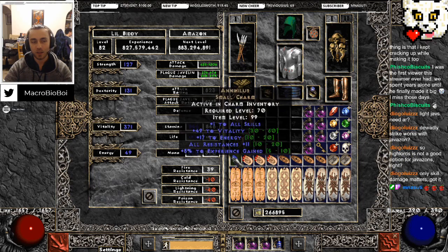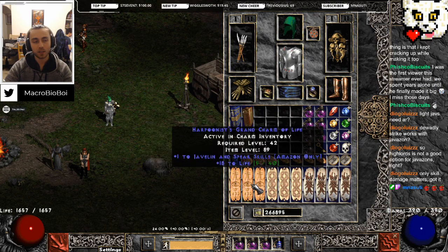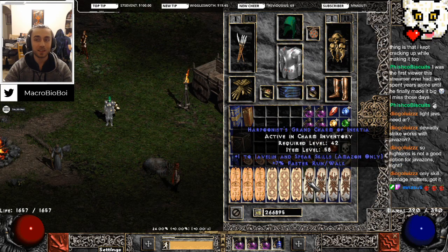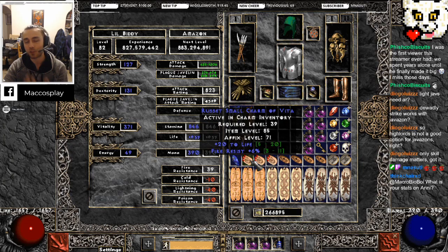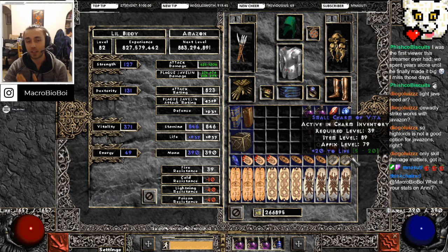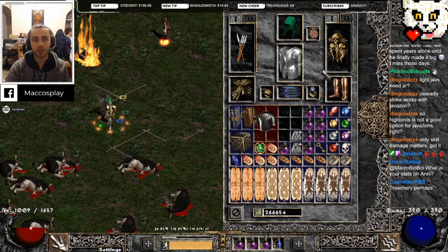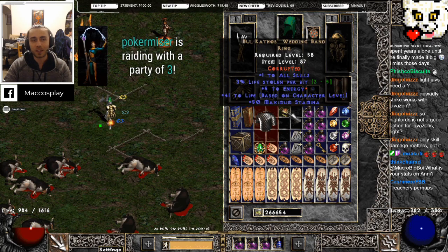In the charm inventory, you have an anni charm - probably the most expensive charm you'll need. Everything else is javelin skillers; plus to life is nice. Faster run/walk is honestly the best you can get, but everything else is either plus to life or magic find. Honestly, all of these should just say seven to magic find and anything else you can get on them. Trang's with magic find - maybe you can demand a high rune for it. You don't need a skill ring, but sure, give somebody whatever high rune they're looking for, and an SOJ would be really nice.